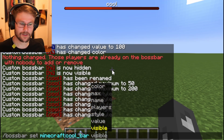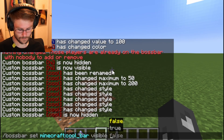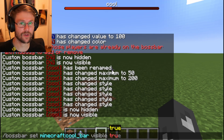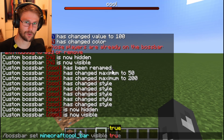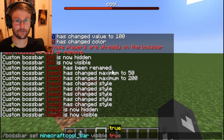Finally, we can set whether it's visible or not — false or true. This is different from adding or removing players, because technically this boss bar is still connected to my player, it's just not visible anymore. Whereas if I was to remove myself as a player, that boss bar would actually just not even be part of my player at all.